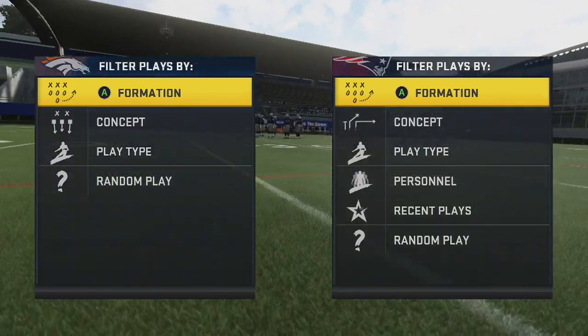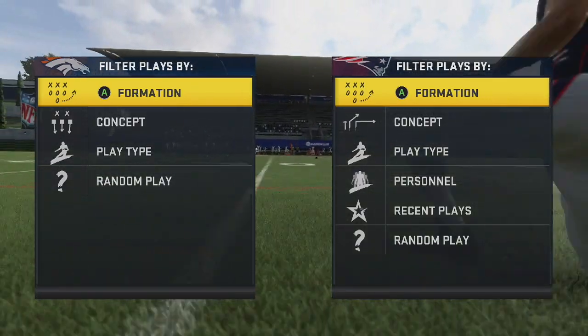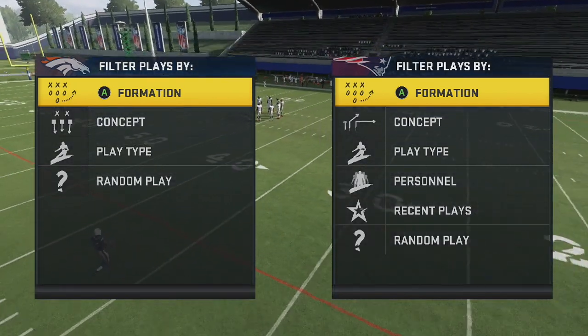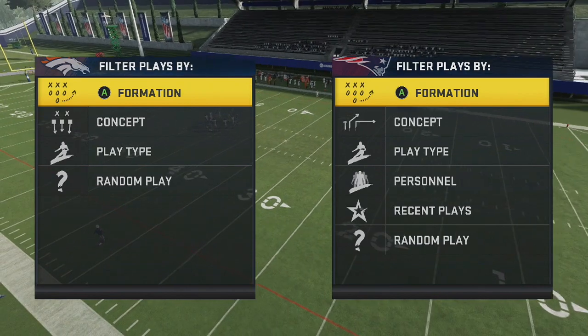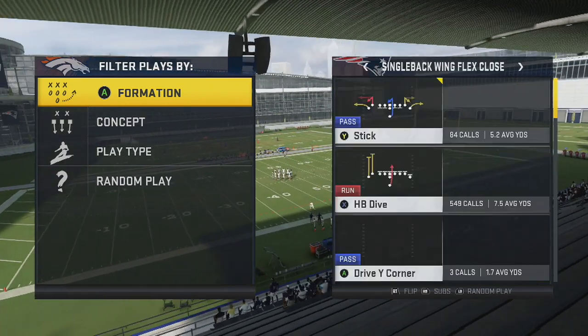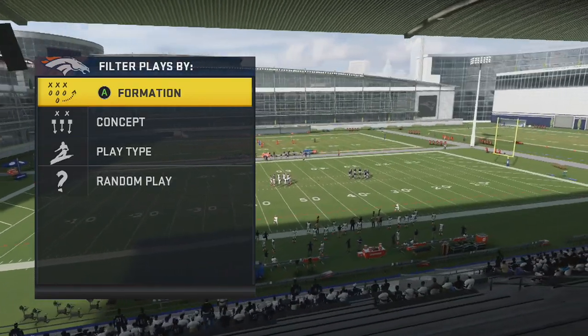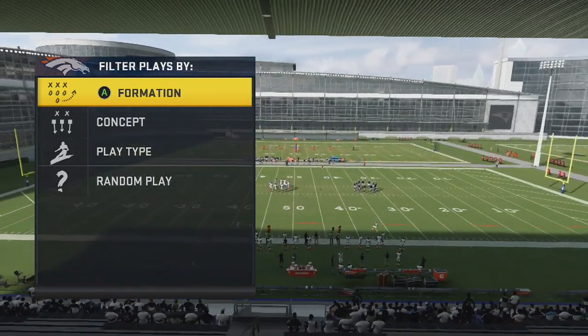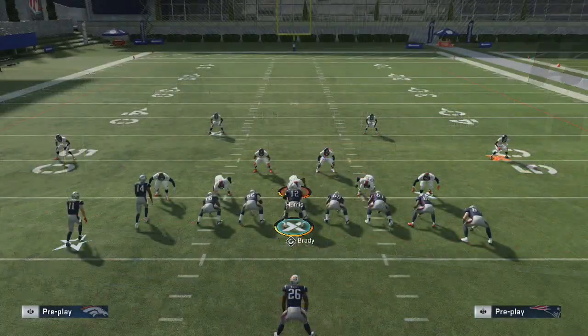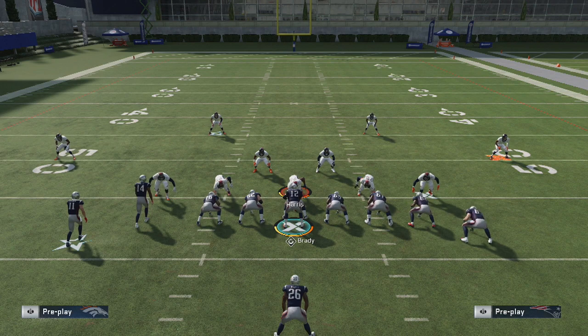You can do this from any play. I'm going to come out and call Stick most of the time. The reason for this is you get a better drop back off Stick, and because we're just doing hot routes anyway it really doesn't matter what play you call. Stick has been one of my favorite plays all year long because of the little option routes, but it's just a great play to use because of the way the drop back is.